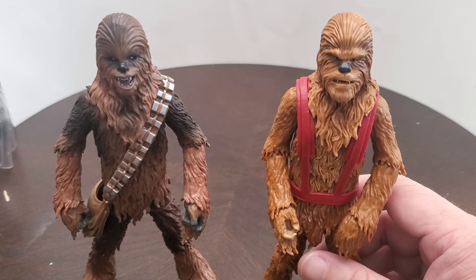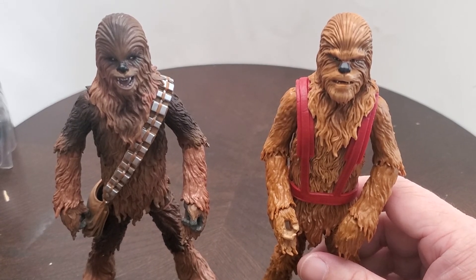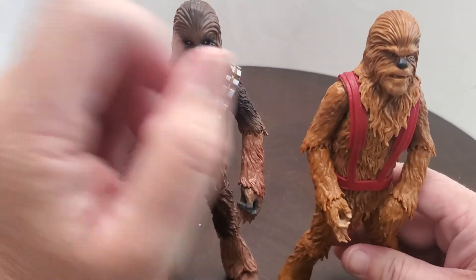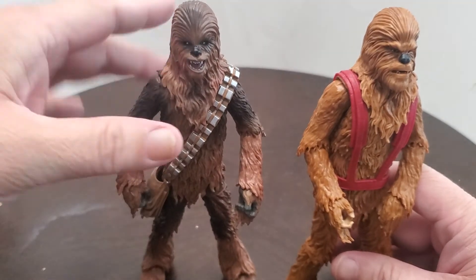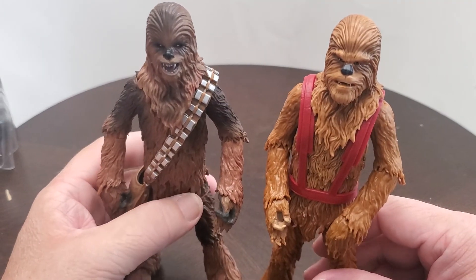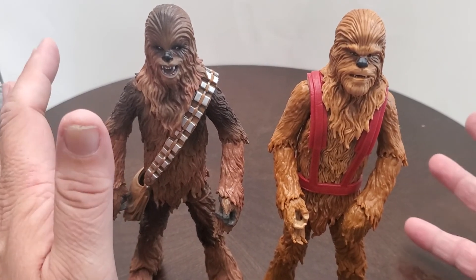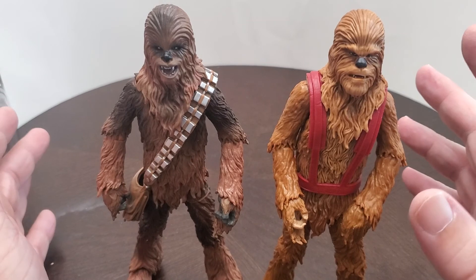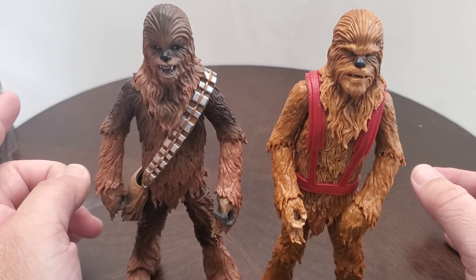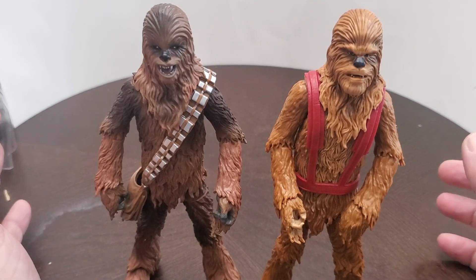I do like the different head sculpts and I'm very happy with that. I would like to see a Black Series Wookiee — if they're going to make one, I think he should be a physically larger, more imposing figure. Maybe make him a little bit bigger. I feel like Hasbro should have a little bit more communication between their multiple lines, because they could use bits and pieces from some figures to others.